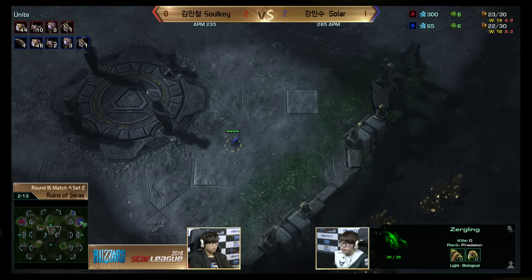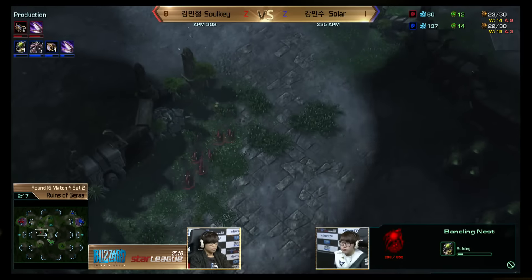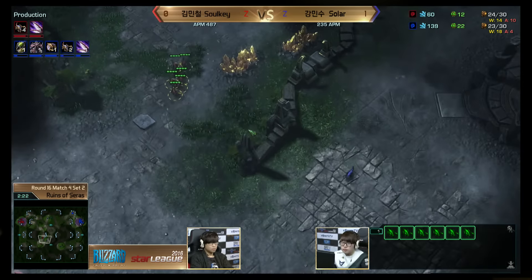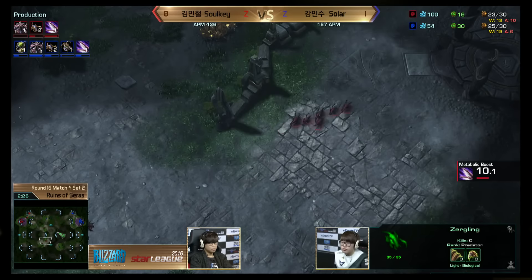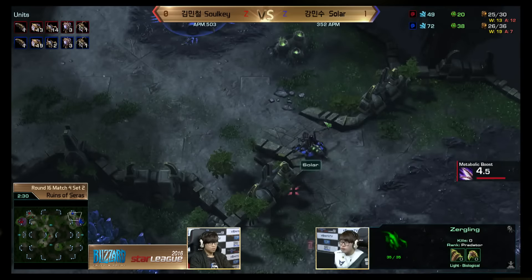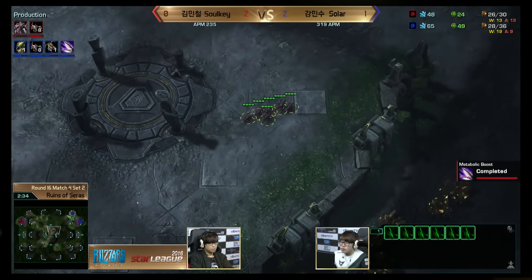Sulky looks like he wants to hide the lings — moving out of the vision of the watchtower and going around. But Solar is making a safe baneling nest and will hold aggression fairly easily. He sees the lings now, knows exactly what's coming, and is going to be very happy with his build choice on defense.